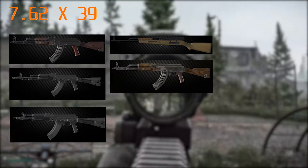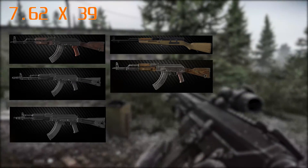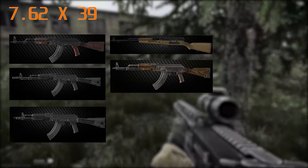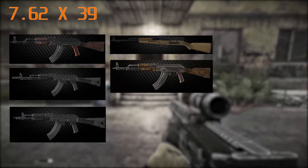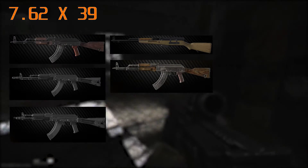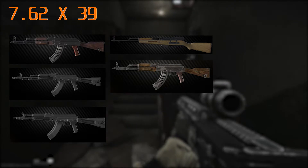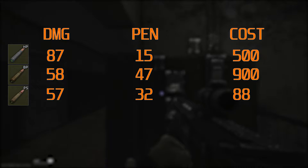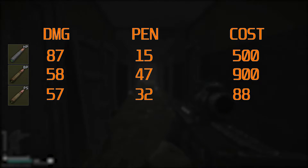We have 7.62x39, fired by weapons like the AKM, Vepr-136, SKS, AK-103 and AK-104. It's a good round but the problem is there's only really two rounds that are competitive: one is cheap and available at the beginning of the game, and one is very expensive and available at the end, so it's a weird gun to run. BP is the best round to run and probably the only round worth running at the end of the game.